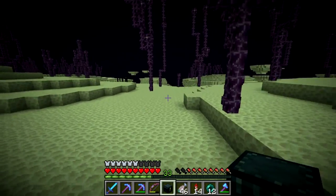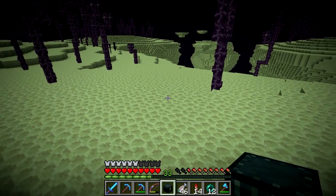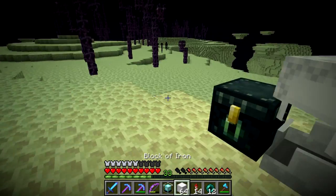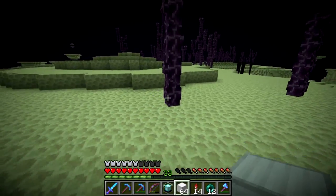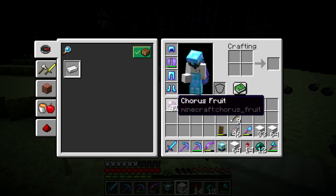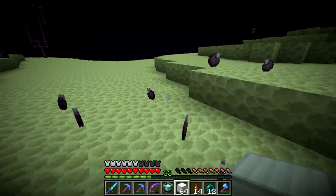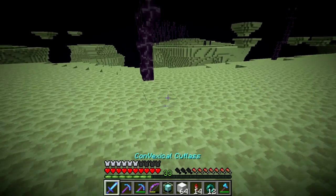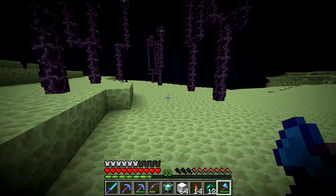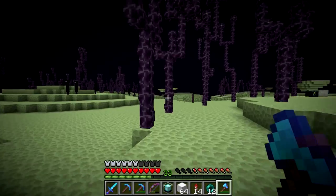Ladies and gentlemen, welcome to the end. We're on a nice big island here with an end gateway portal right up here. What we're going to do is put down a beacon — I think I have enough iron to make a full beacon, because that should help us mine out the endstone quicker. I'm also going to gather a bunch of chorus fruit here by getting rid of a lot of these plants, because we can actually smelt up chorus fruit into popped chorus fruit and make some purple bricks. That's another brick we can sell that is somewhat rare. We'll also seize the means of production and get some chorus fruit flowers so we can set up a chorus fruit farm in Concorp potentially in the future.